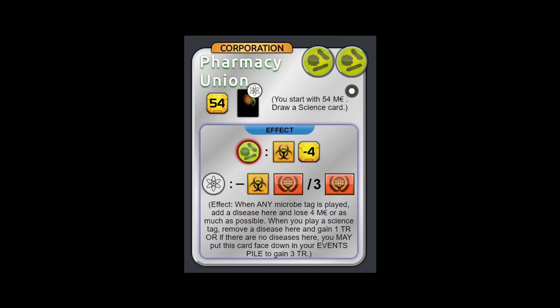Next up we have Pharmacy Union. Pharmacy Union: you start with 54 ME and you draw a science card. Its effect is: when any microbe tag is played, add a disease here and lose 4 ME or as much as possible. When you play a science tag, remove a disease here and gain one TR. Or if there are no diseases here, you may place this card face down in your event pile to gain 3 TR. It has two microbe tags.